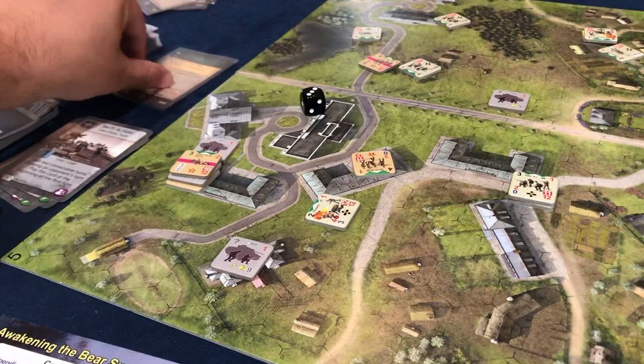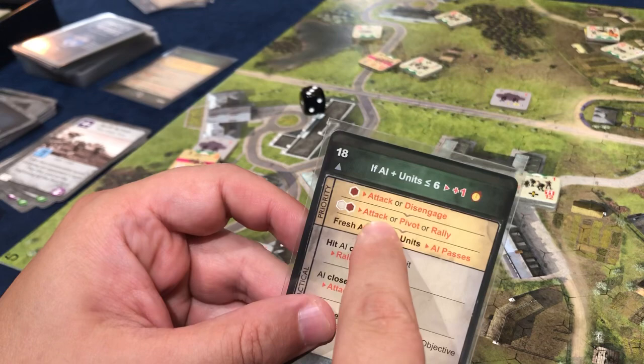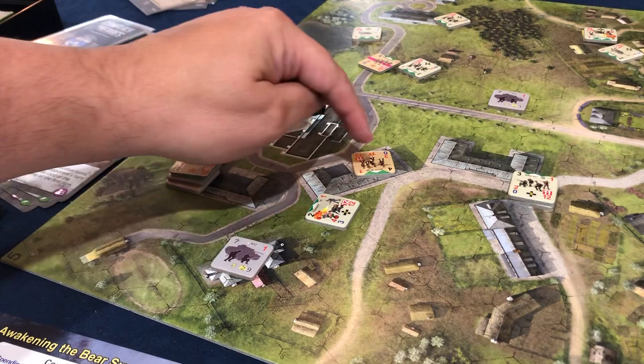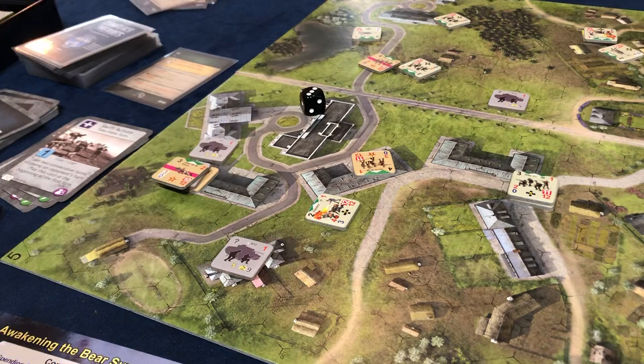It's his turn. We are not less than six. Fresh AI is less than fresh units — the fresh AI now is four against eight of ours that are fresh. The AI passes. That's very interesting — if I wanted to, I could pass now and that would actually end the round. Had I not reneged that turn, I actually would have been able to survive anyways. But I still think that redoing that turn was the right thing to do.